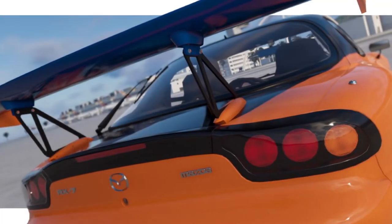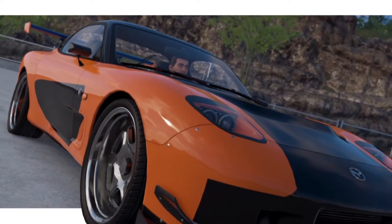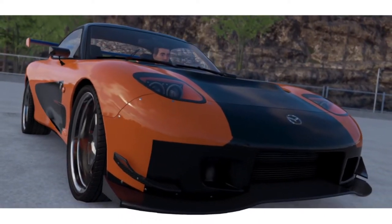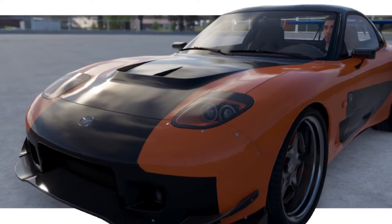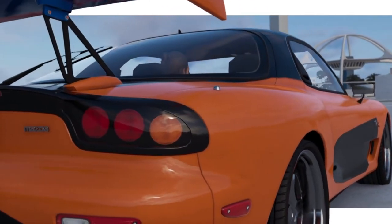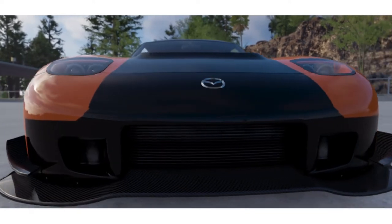Then we have Han's RX-7. Unfortunately we can't get the full Veilside kit on the RX-7, but we can get the front headlights to match and a few body parts. We can't get the correct rear end or a 100% accurate spoiler, but it's the closest build I could do. If you paint it orange and apply this livery, it looks very similar and most people will get what you're going for.